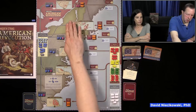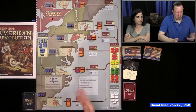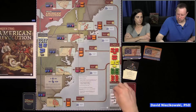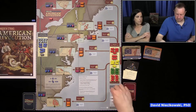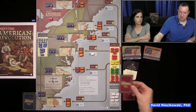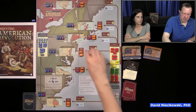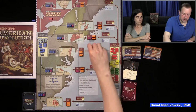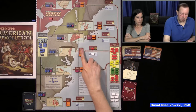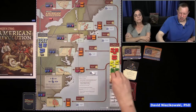These are called local forces. The British local forces are loyalists and Native Americans — both sides have Native Americans, that's how the war went. These troops are assigned in separate boxes because when there are opportunities for our allies — the Spanish, Dutch, and French — if they put an allied fleet there, it can block a British force card from assigning units. However, local forces are immune to blockades, so they can go into battle regardless.